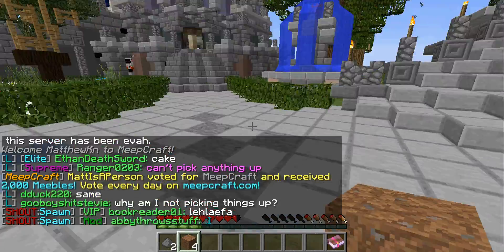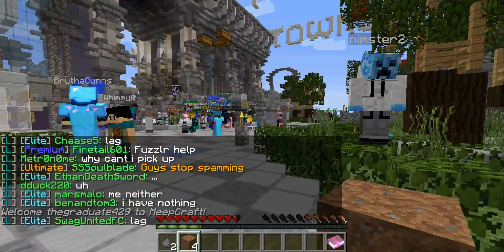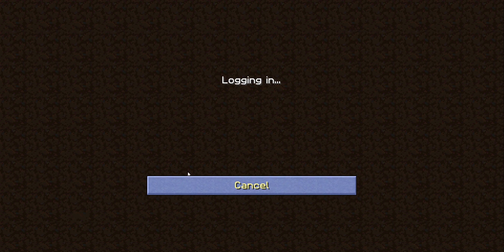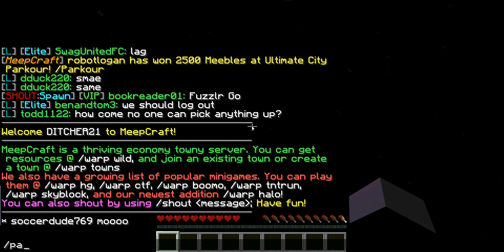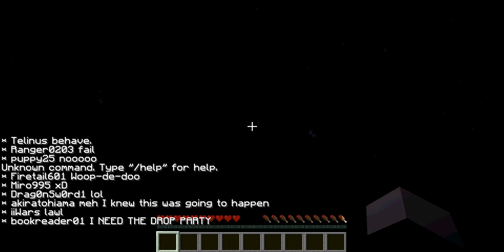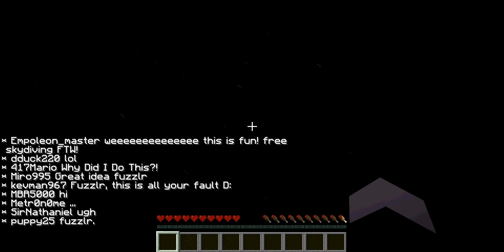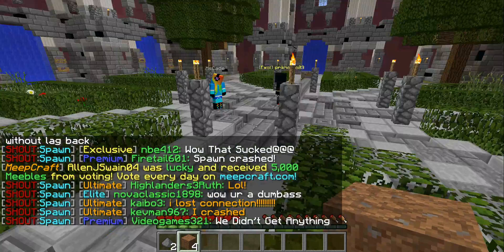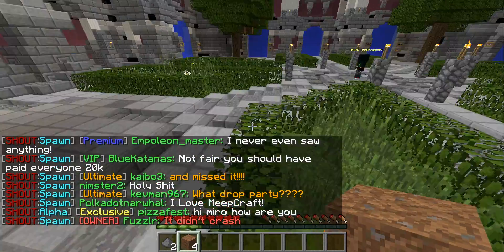There are a few other cool things I want to show you about this server. One thing is that there's a wilderness world — in most servers you don't do this. But if you actually want to get some good stuff, or if you want to have your own survival world, you can just go to the wilderness portal and spawn literally in here and get whatever you want. They say they always restart it, so be careful.